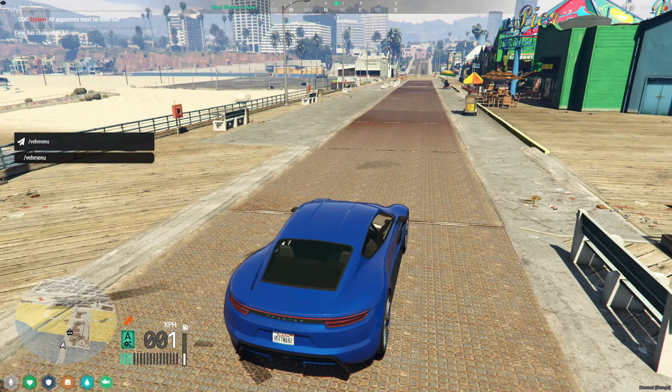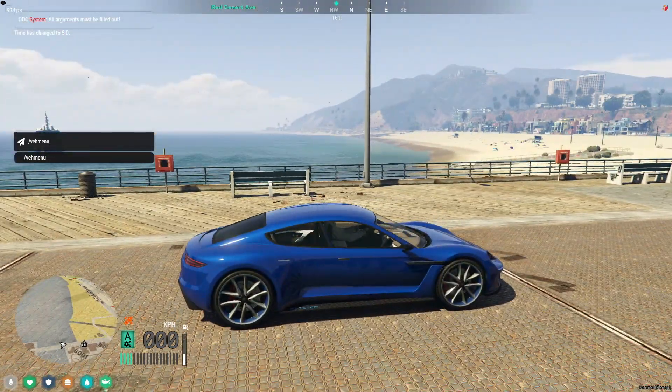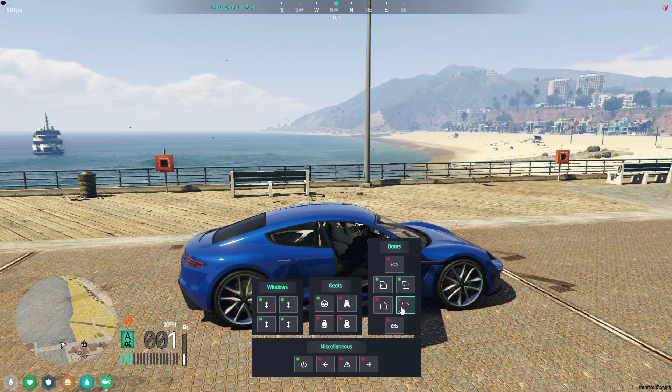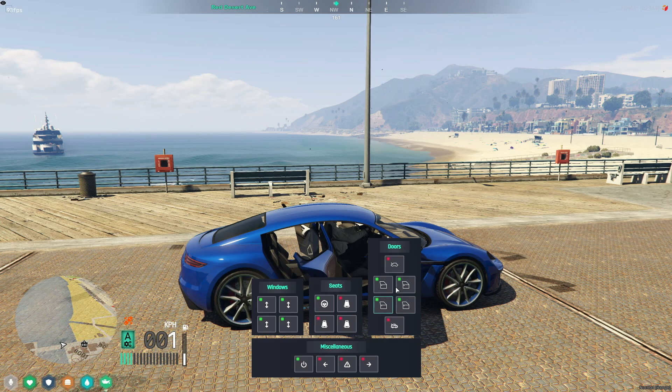Simply open the chat box and type in VEMENU, and voila! The NoPixel-inspired car menu magically appears. This menu isn't just about looks — it's packed with functionalities that give you full control over your vehicle. And don't worry about the front and backside specifics; after all, it's an electric vehicle.